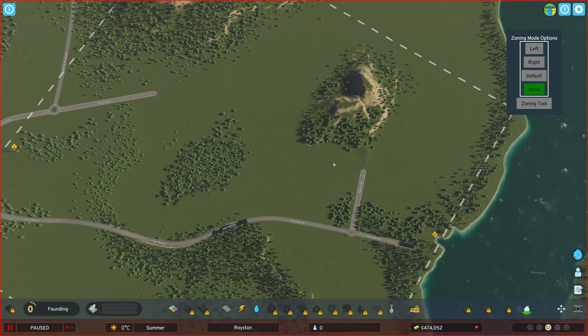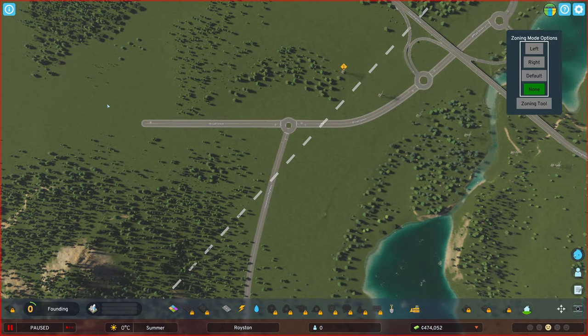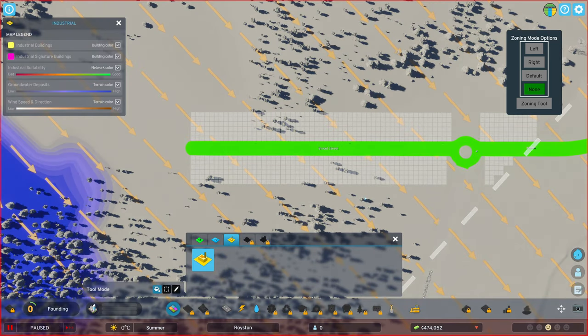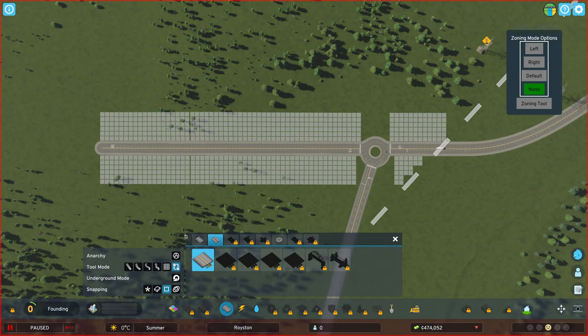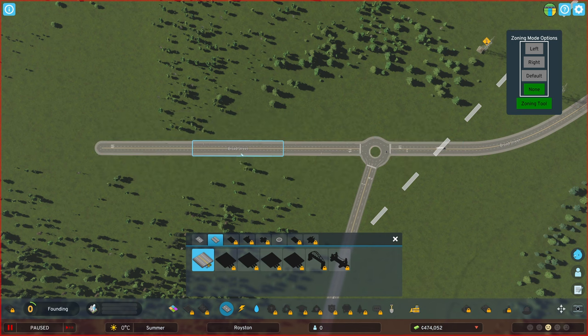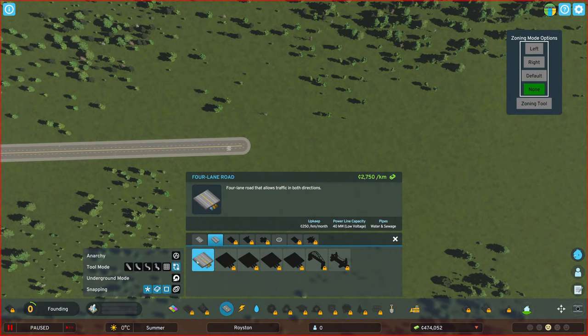We might want to connect these two over here - that might be a good thing. Do we have zoning on this one? Let's have a quick look. Yes, we do. We could do without the zoning here. Let's see if we can upgrade that. Turn the snapping on. Oh, there we go - that's how it works. We don't need zoning on that one, we simply turn that on or off.